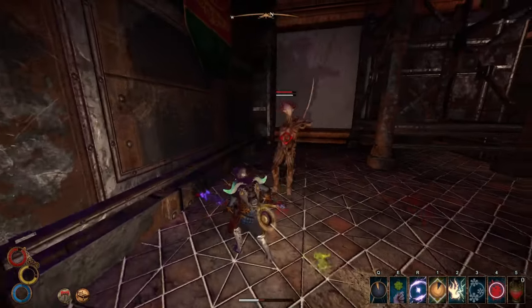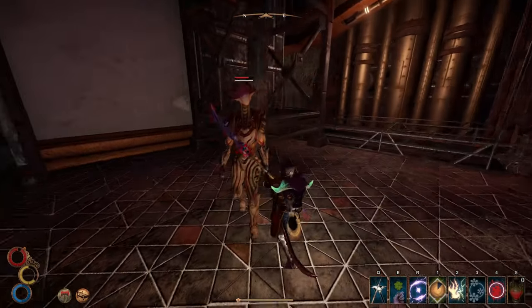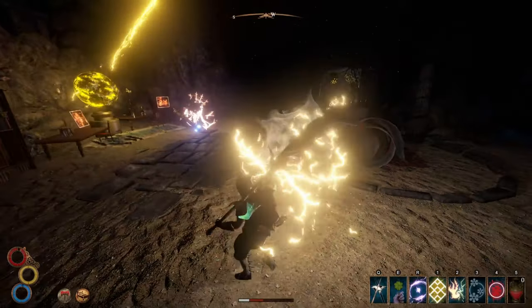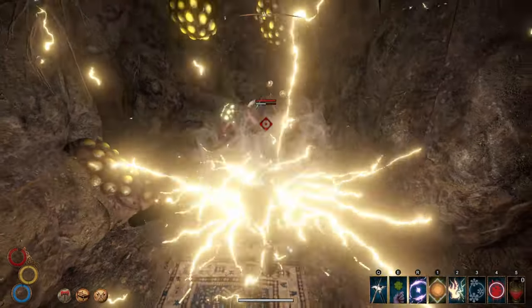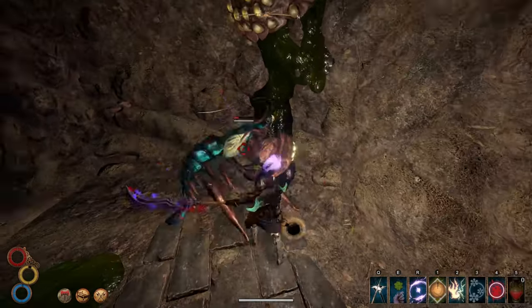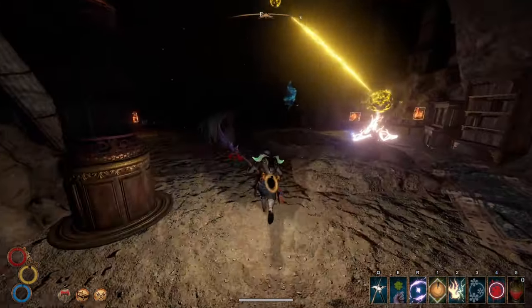Recently I noticed that tents have an odd effect on dungeons. Caves in Outward have a select number of enemies. If you go to sleep in these dungeons you might be woken up by one or two of these enemies, but the cave will draw them from somewhere else in the cave rather than simply spawning new ones. In the open world you can get bandits or other monsters to spawn at an essentially infinite rate — not so in caves.